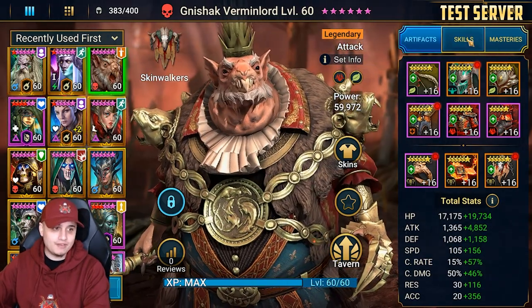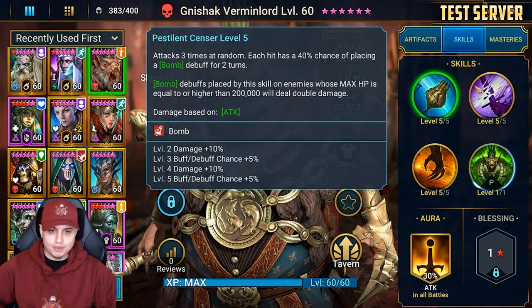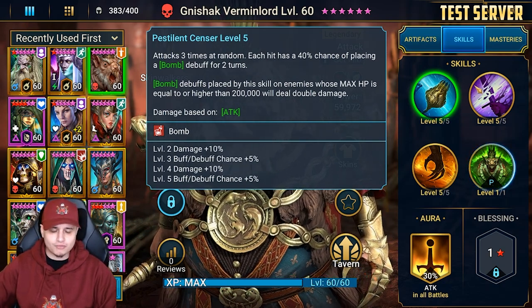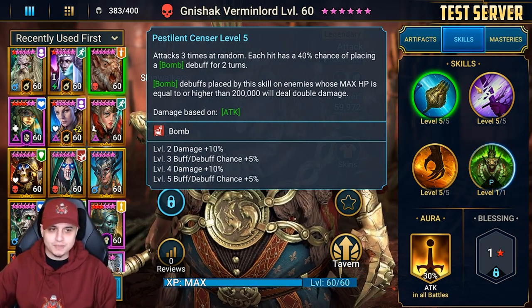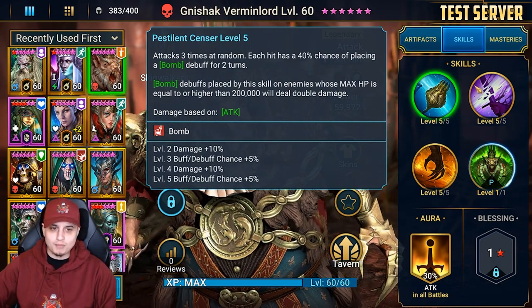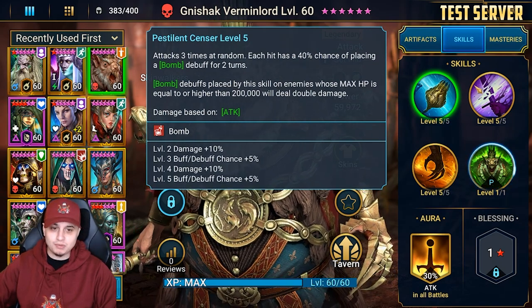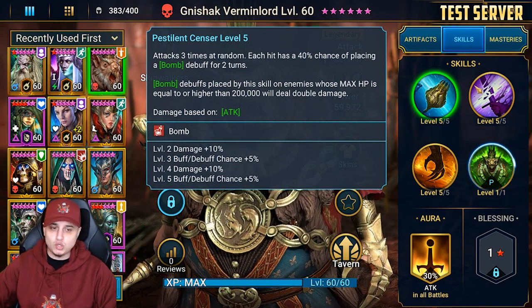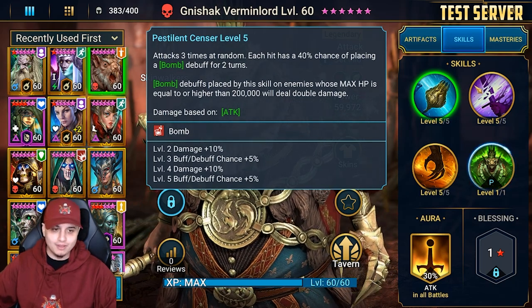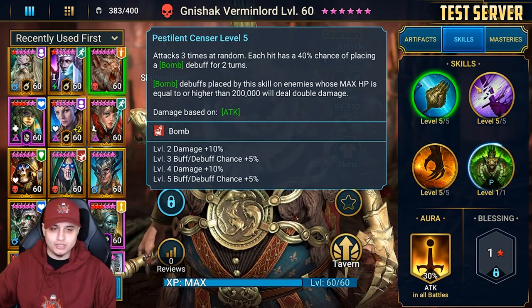Breaking down the kit: with Pestilence, he attacks three times at random and each hit has a 40% chance of placing a bomb debuff for two turns. Bomb debuffs placed by this skill on enemies whose max HP is equal to or higher than 200,000 — which is pretty much most bosses in the game — will deal double damage.